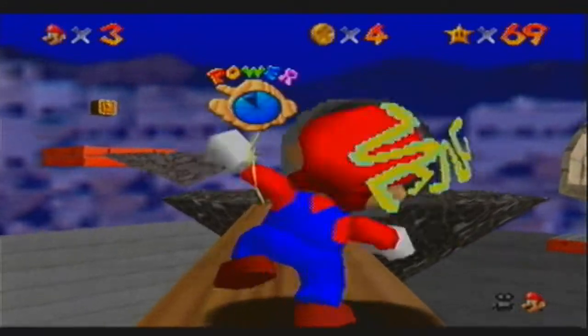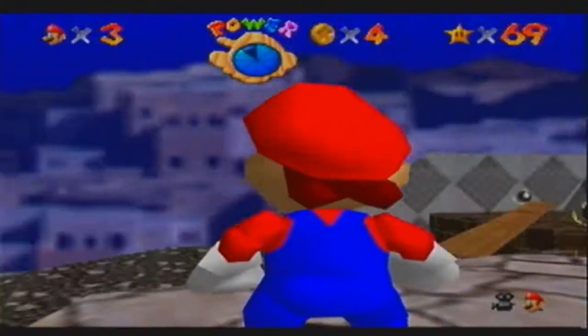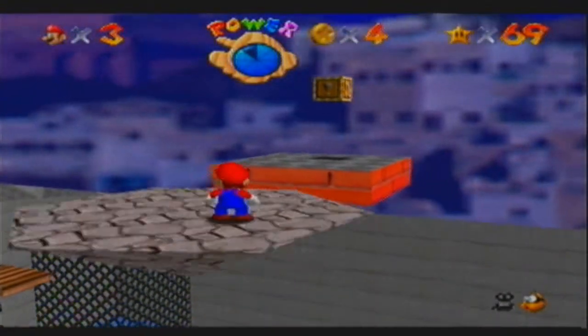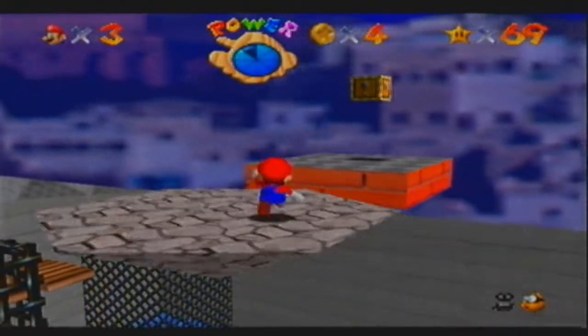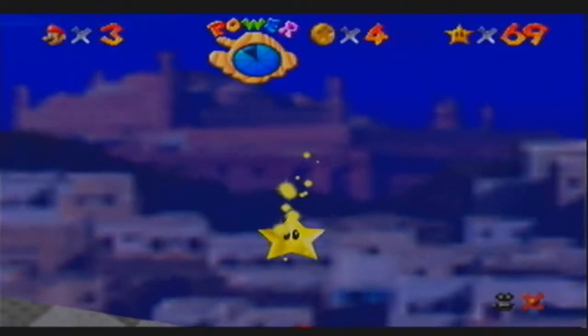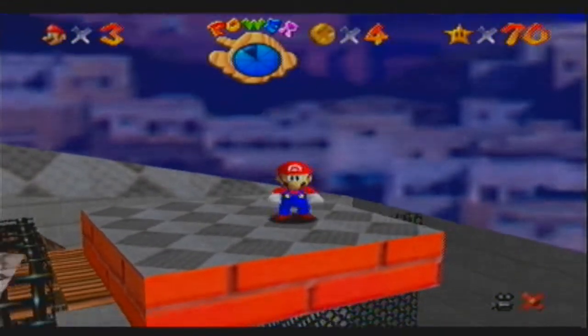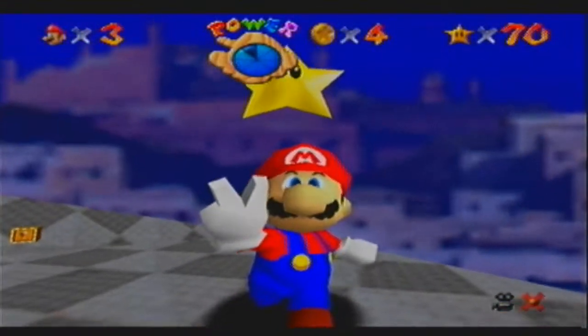Probably the most honorable of Bowser's minions. Besides Clubbas, of course. Clubbas are just extremely honorable. I mean, just look at the way they sleep — with their axes or their maces in their hand. Clubbas sleep with their maces in their hand. How badass is that? They're ready for battle in their sleep.